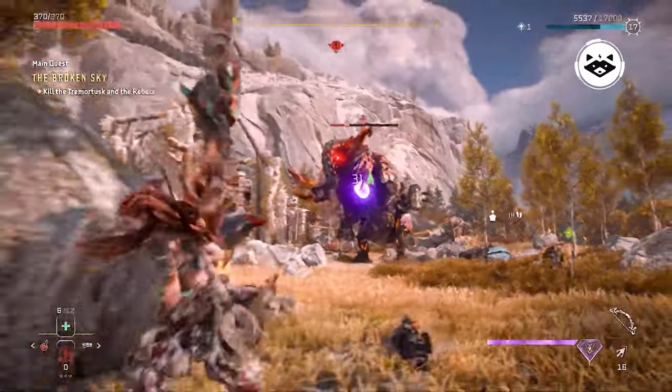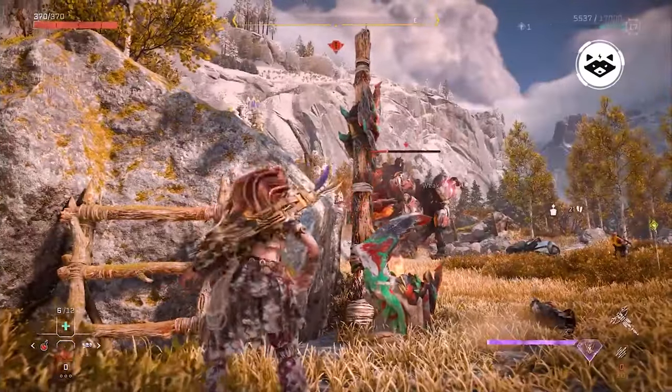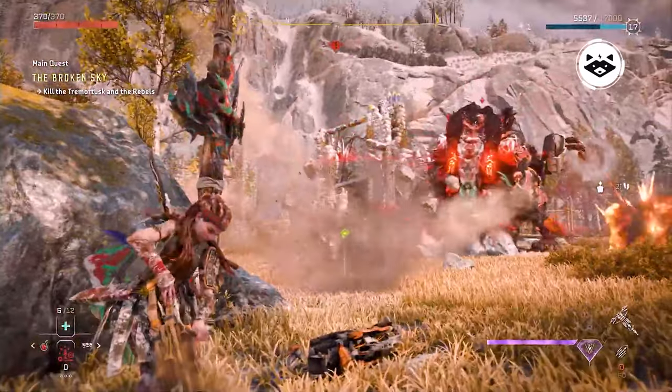After a certain amount of damage, the Tremortusk will rear up and throw the humans off its back. It also tends to charge at the player.